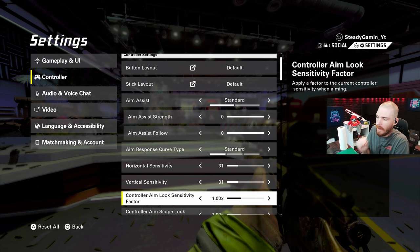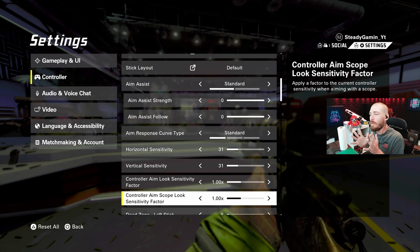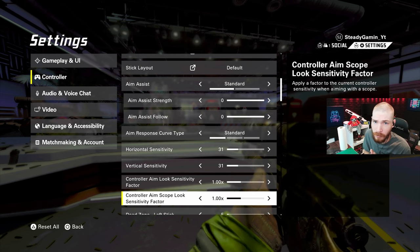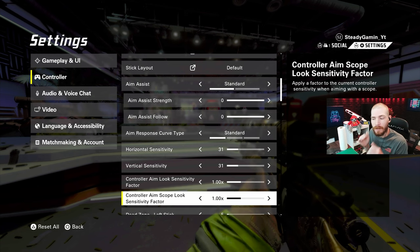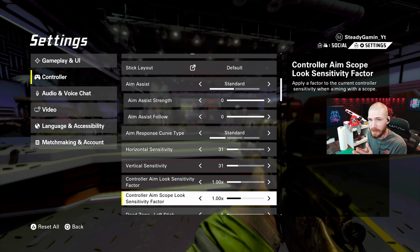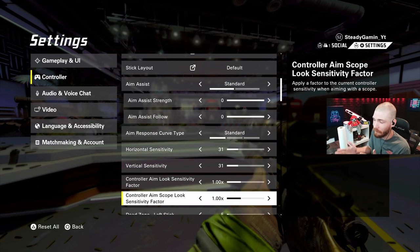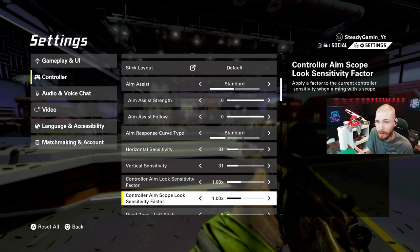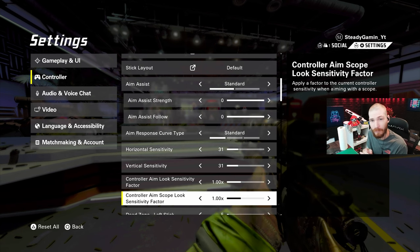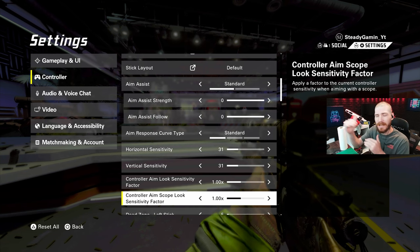Controller aim look sensitivity is one you're going to want to play with yourself. Whenever I'm using a heavier sniper, I like this cranked up to 1.25. But if you change your horizontal and vertical sensitivity, it's going to change that a little bit. So watch out — if you change it to like 50 and 50, you might want to go down a little bit on your multiplier, because these are multipliers on top of what you already have as your horizontal and vertical sensitivity.